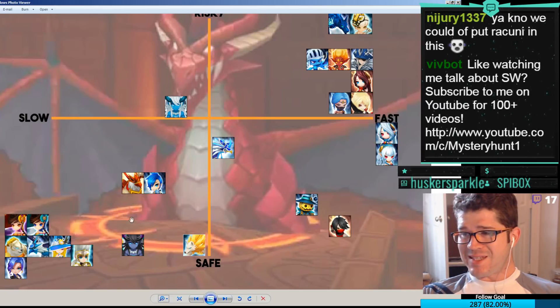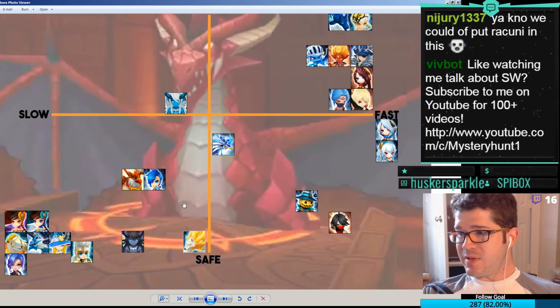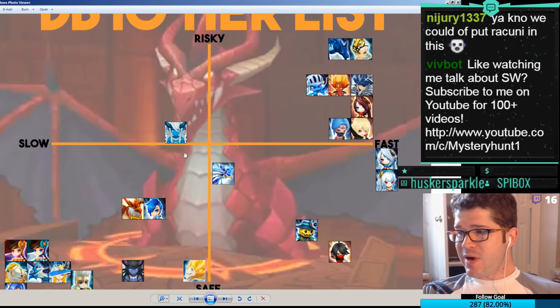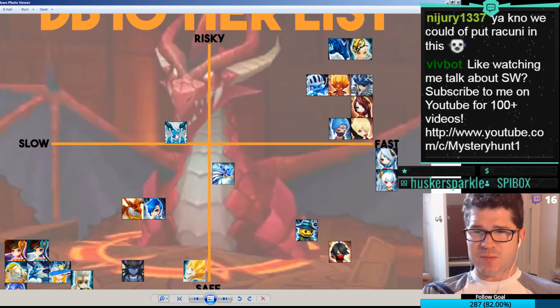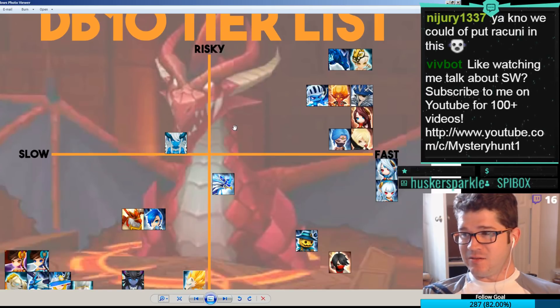Moving on to units that might stay in your team into the fast stage but are still safe — Vero and Bella might stay in your team when you start adding things like a Sig or a Lapis. But when you cross the line into speed teams, you're probably letting Vero go. Theo brings defense break and the ability to live one extra turn, but since a lot of the damage is dots, that turn might just be dying again because he'll die to a dot.